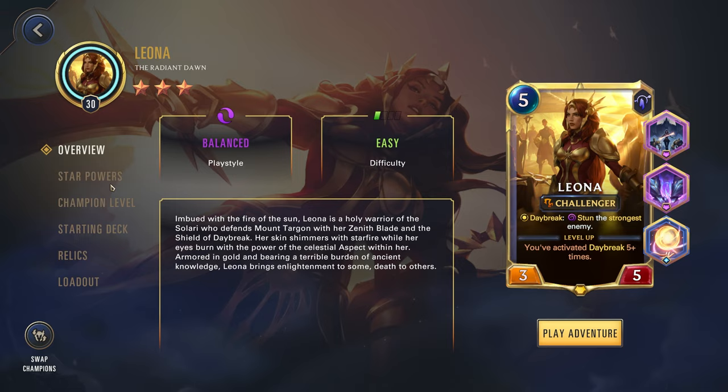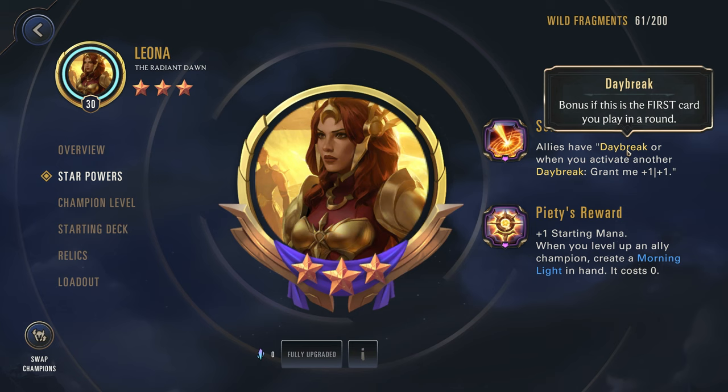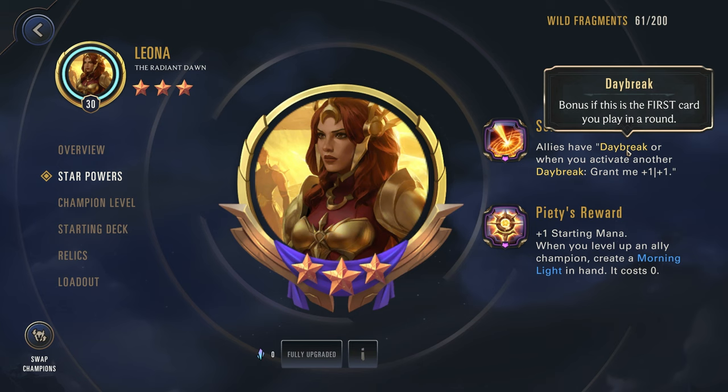Today we're going to be testing out Leona versus Lissandra. Before we get into that, let's look at her star power. So up first, allies have Daybreak, but when you activate another Daybreak, grant me 1-1. Daybreak is a special Leona effect — you get a bonus if that card is the first card you play each round. So this is the core mechanic that Leona is built around.